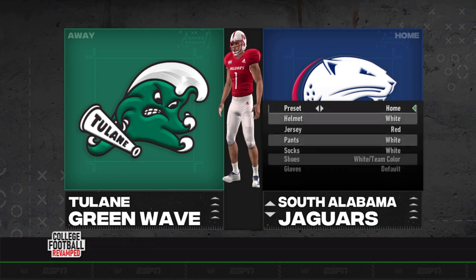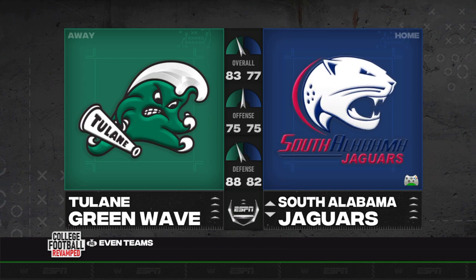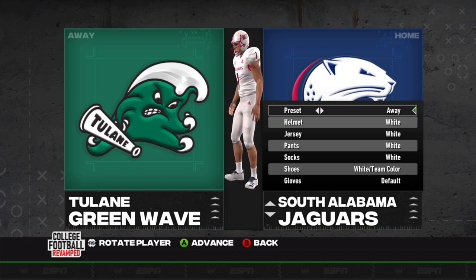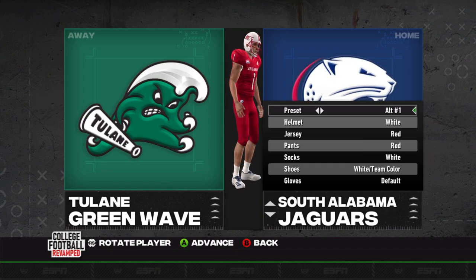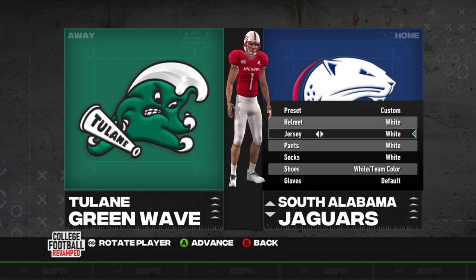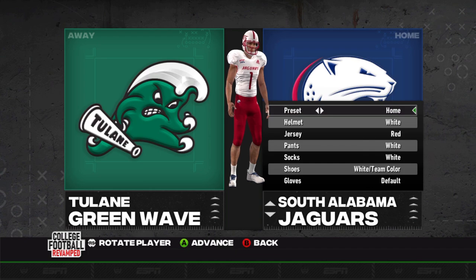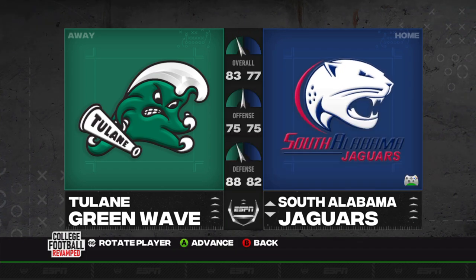We'll look at South Alabama and Tulane next. Tulane is actually an American team, not Sun Belt. G5 teams are getting worked on more and more as these releases come. South Alabama has the all-white aways — a pretty classic USA kind of look — the all-reds for alt-one, and alt-two is just white and red. Their home is pretty simple: red and white helmet, just red and white jerseys and pants. Not a whole lot of options for the Jaguars, but they have a look nonetheless. And again, if you want to, you can wear the white or the black gloves.